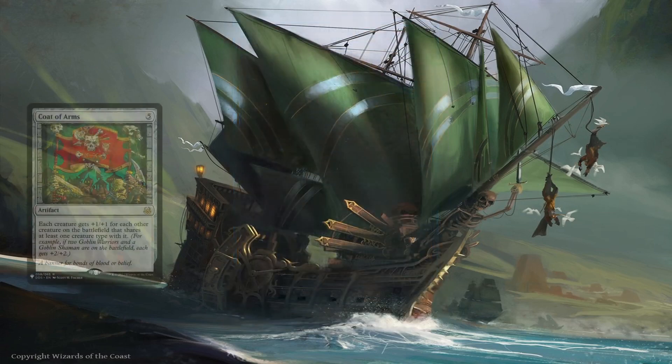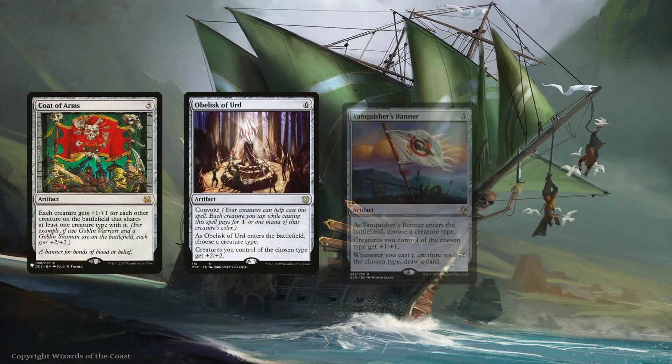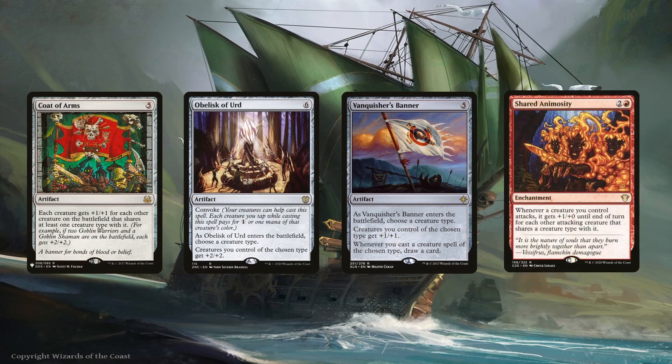The deck is running Code of Arms, Obelisk of Urd, Vanquisher's Banner, and Shared Animosity. We won't want to play Code of Arms against another tribal deck, but if we can take them out first thanks to it, then go for it. The Obelisk has a straightforward pump and is easy to cast thanks to Convoke. The Banner is amazing not only to pump pirates, but it also draws us cards each time we cast a pirate creature — and if we have Arcane Adaptation on the battlefield it'll trigger off of any creature we cast. Shared Animosity only gives the pump on attack, but this deck is pretty aggro so that isn't an issue. Teferi's Veil is another amazing enchantment for an aggro deck, protecting our attackers from board wipes and sorcery-speed removal — since our attackers phase out after combat, if anyone wipes the board on their turn, they'll actually be doing us a favor.